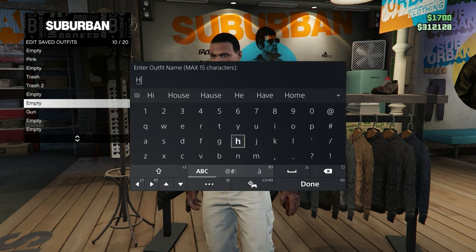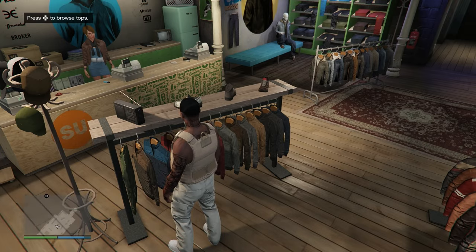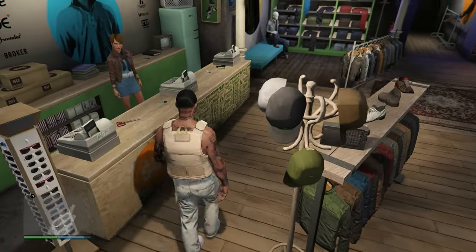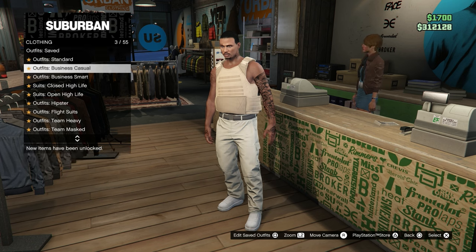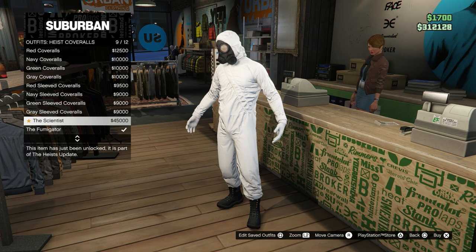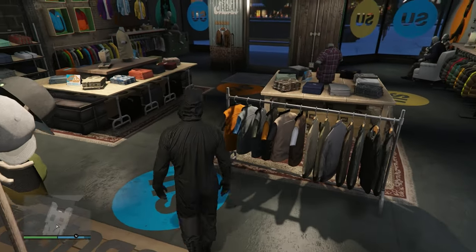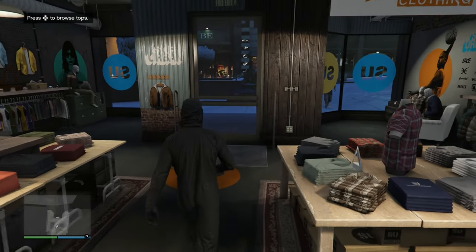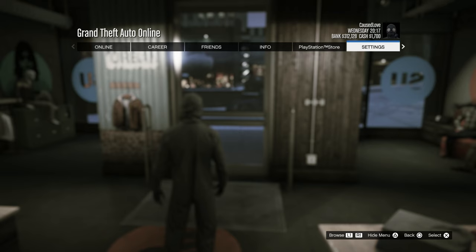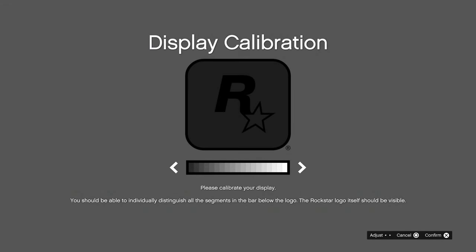Save this outfit in any slot — you can call it whatever. I ended up changing the name later in the video because I didn't really like it. Now walk up to the counter and go to Heist Coveralls, and equip any of the heist coveralls that have a gas mask. Yes, they do cost 45k, but I highly recommend you get them because you need these for quite a lot of glitches — it's a pretty good investment.